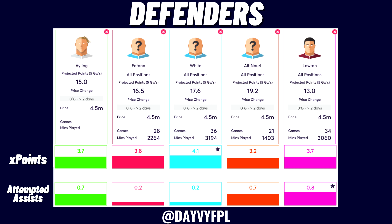I compared Ayling to four other options: Fofana, White, Ait Nuri from Wolves, and Loughton from Burnley. Fantasy Football Fix shows projected points over the next five game weeks. Loughton is a good old reliable — if you want a set-and-forget 4.5, Burnley always rack up a couple of clean sheets and he might be going a little under the radar among all these other 4.5 options.